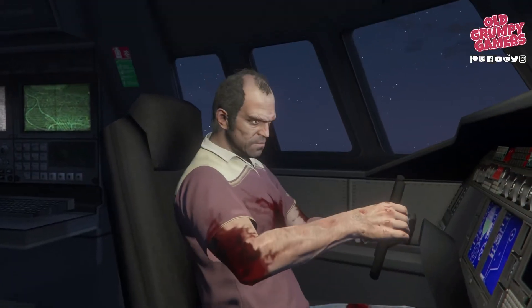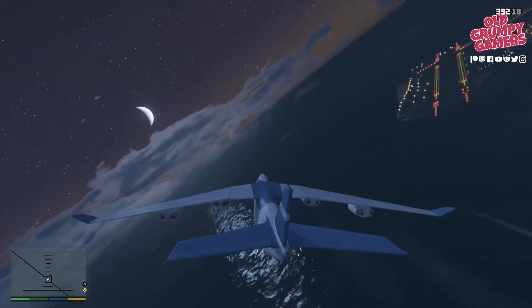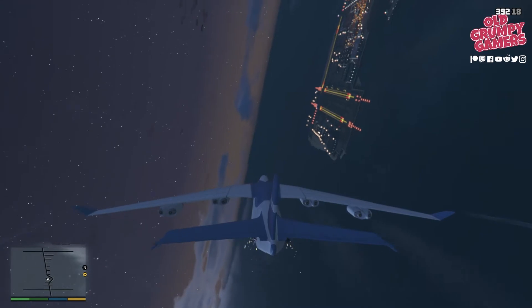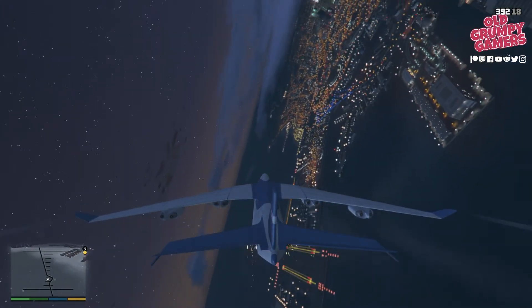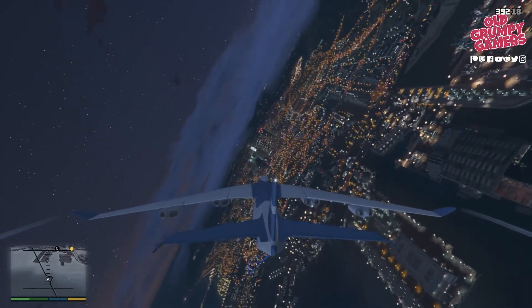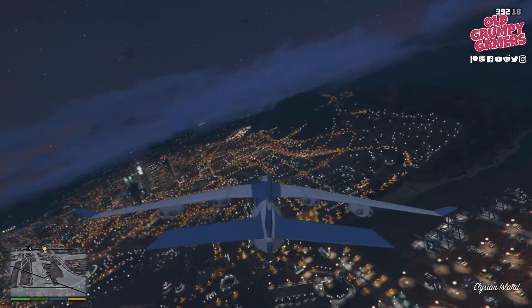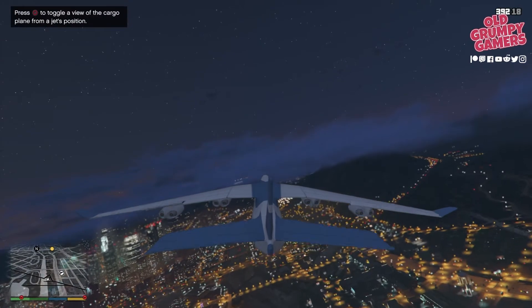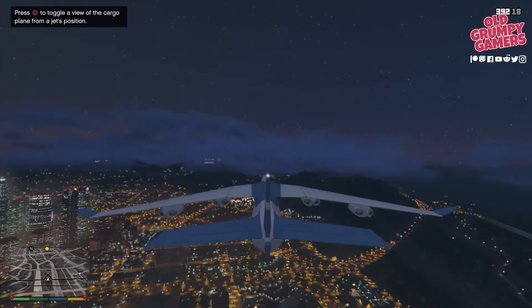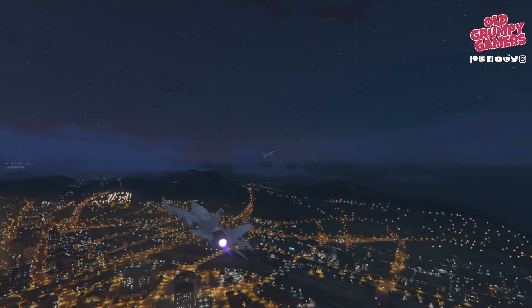We jump in and get to take control of the Titan. After a little bit of prompting, Trevor will turn the plane around and head back to McKenzie — not that we're going to make it there but we'll give it a good old crack. The cargo plane is slow and heavy — it's not a maneuverable little beastie, so just bear that in mind. You can see McKenzie Airfield there in the distance; that's where we're heading. We've got a couple of planes joining us.